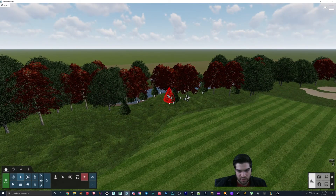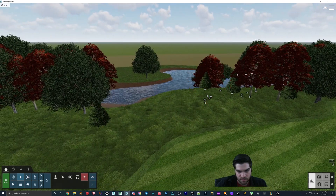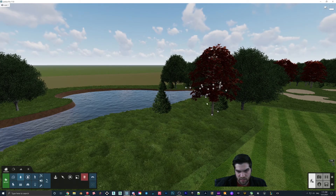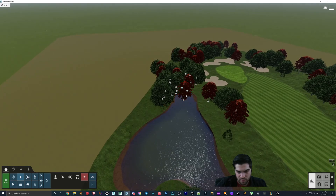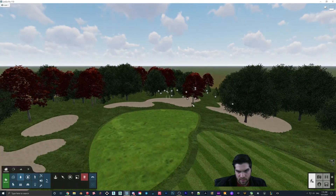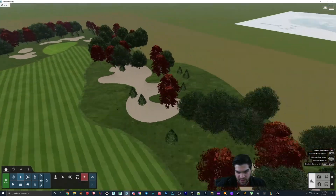These ones I kind of want to clear out a bit just so that we have a view of the water here. Yeah, then what I'll probably do for the background is just drop like clusters in just to make sure there's no visible horizon line. Just get rid of that, and I'll clean these up.